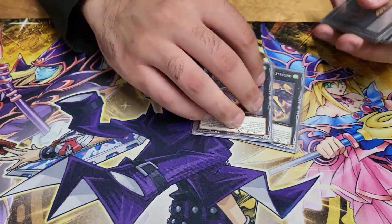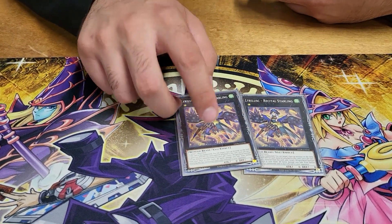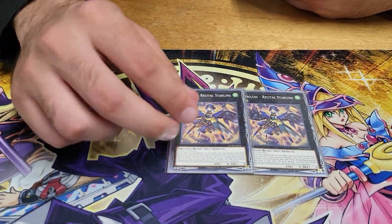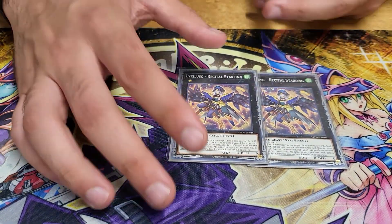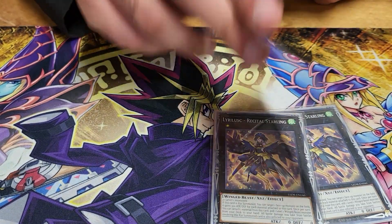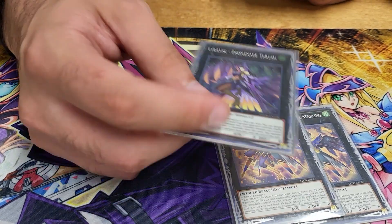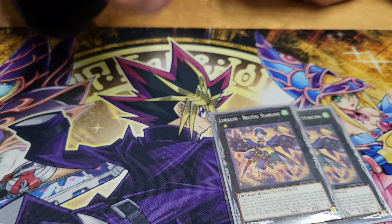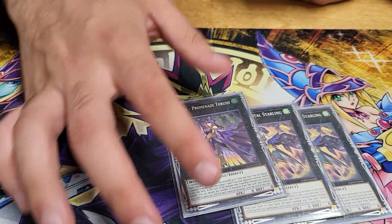For the extra deck, I'm only playing two Robina. I've never really had the third one come up and two has been fine. On summon it can target any monster on the field, increase its attack by 300 per material on this, and then you can detach to search any level one Wing Beast — so it's like a Cobalt for the Xyz monsters. I play two Ensemblue — this one came up a lot. It targets a spell or trap your opponent controls and shoves it back to deck. It came up against a trap matchup, dragon link, and several others. Tonight it actually won me three game ones.